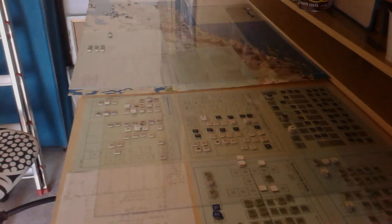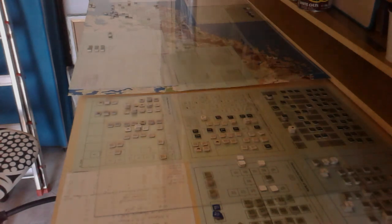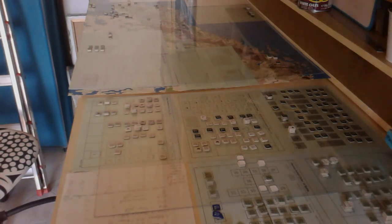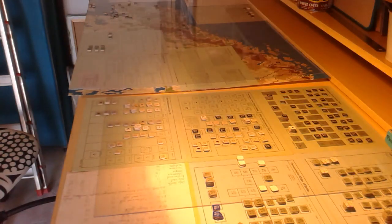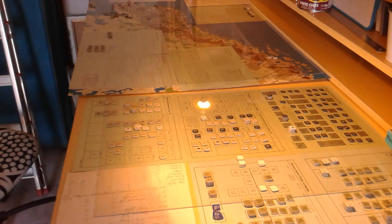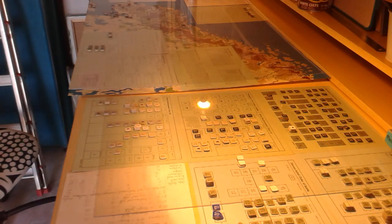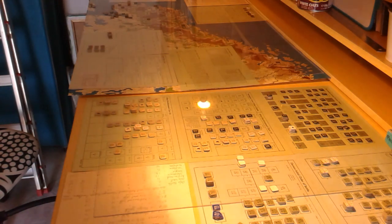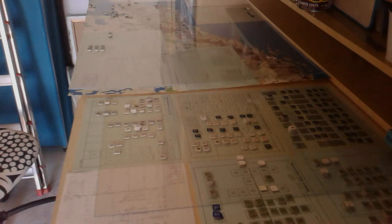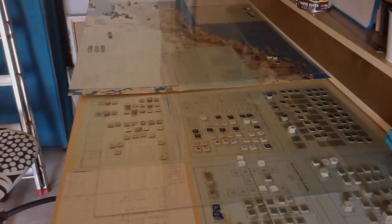You can see here arrayed the forces and the map for a game of Narvik. I'm undecided about lighting — a perennial problem — you get a lot of glare but maybe that is better. I'm going to leave that off for now, but please comment if you prefer more lighting; this is the best I can do at the moment.